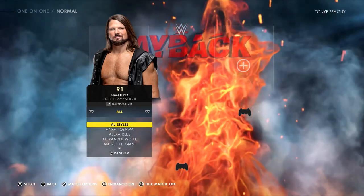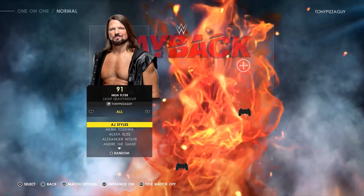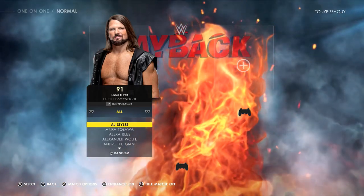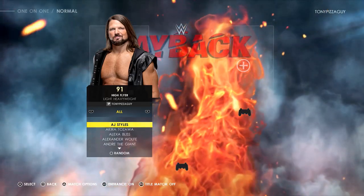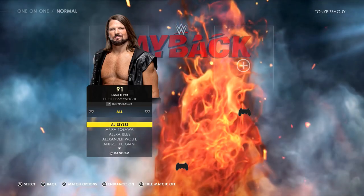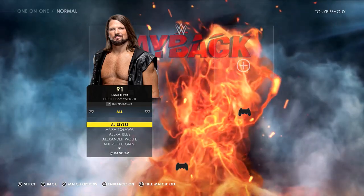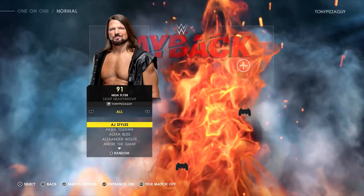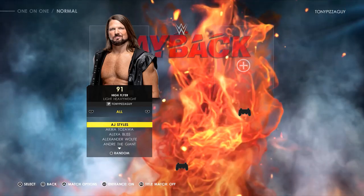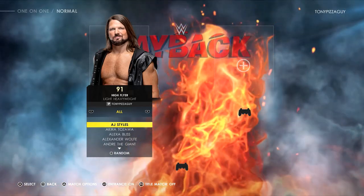Today we're starting a brand new series where we are going to be creating a brand new Paul Heyman guy in WWE 2K22 universe mode. We're gonna take Paul Heyman and run him as the manager, get a random superstar, and make them a brand new Paul Heyman guy. We'll see if we can take them to the tippity top — maybe become the WWE Champion or Universal Champion.